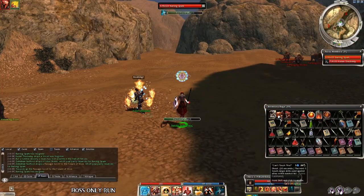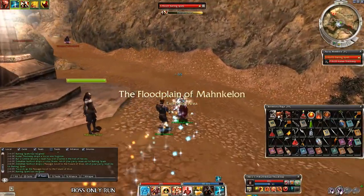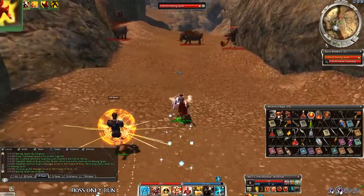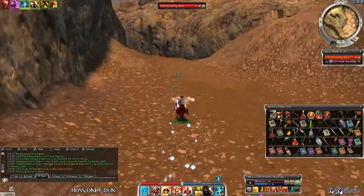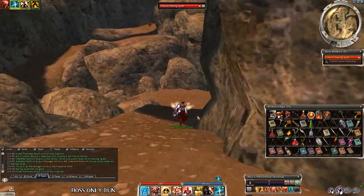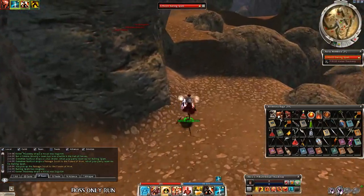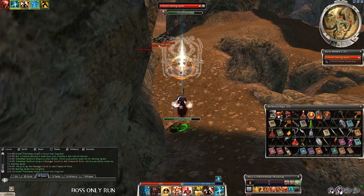Grab a paragon hero with the usual speed boosts and after the rezone trick use Balthazar Spirit, micro Enduring Harmony on you and Make Haste on your char, and flag the hero at the first group. If you have at least 2 speed boosts on you, the mobs will not follow you even in hard mode. Simply run to the spot which is just at the stone bridge, and after that all the spiders appear and if you turn 180 degrees, the boss is right behind you.